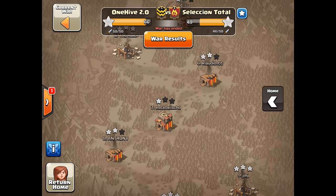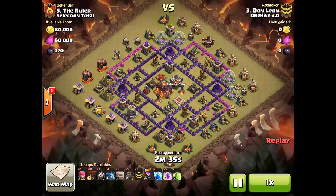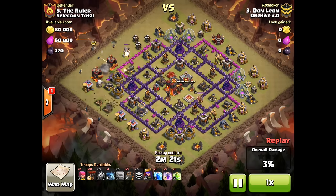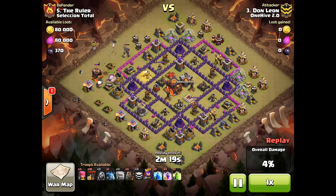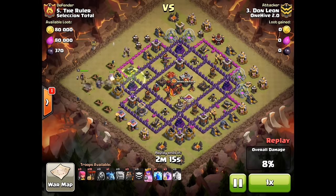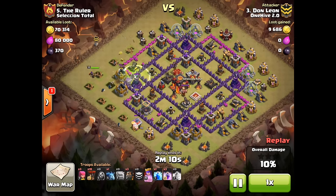What we're going to be looking at is an attack by Don Leon to start off. I'm going to go over a few attacks here and just pretty much explain a little bit about them. I like this attack a lot because he ended up using a shattered attack here with no king and still ended up getting a really good chunk of the base.